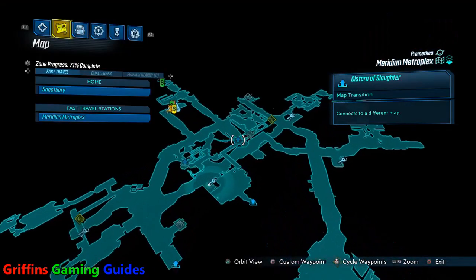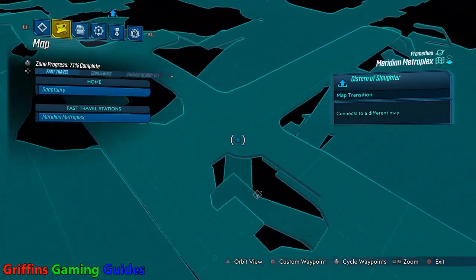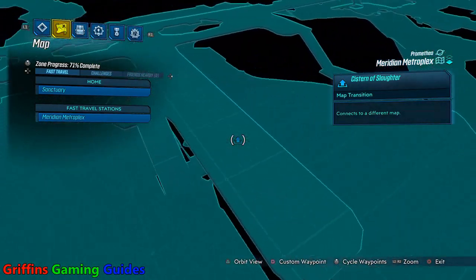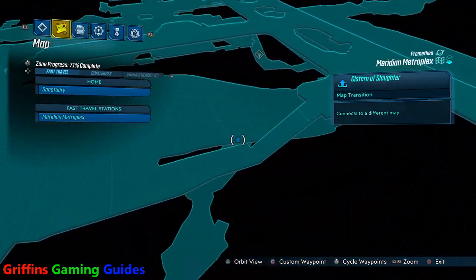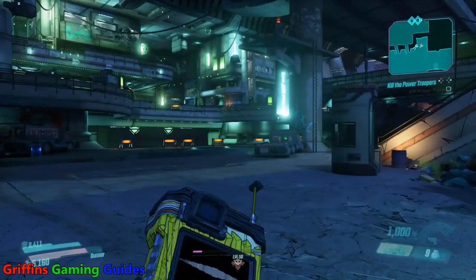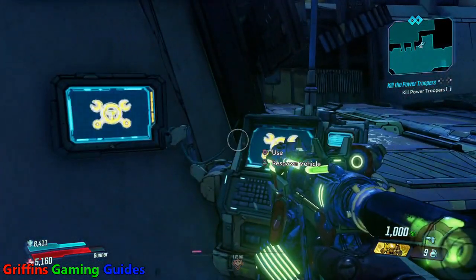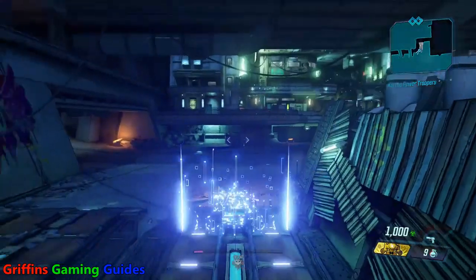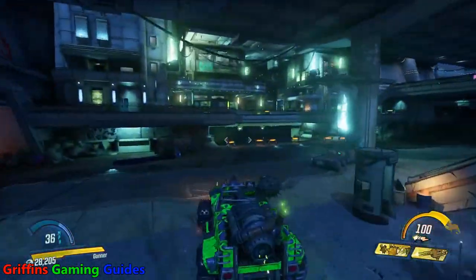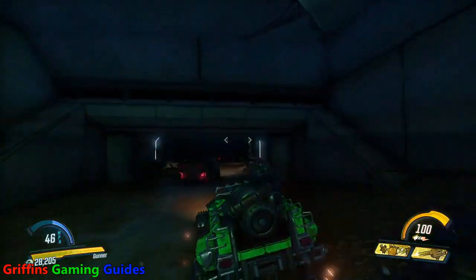Your second circle of slaughter is called the Cistern of Slaughter, found on Promethea in the Meridian Metroplex. Make your way out in a vehicle from Watershed Base, take a left at the end, go past the Catch-a-Ride point and then take a direct left, just opposite where the steps lead into a group of enemies. Go down the sewers just on your right and make your way up the corridor. Your Cistern of Slaughter travel point will be just at the end.